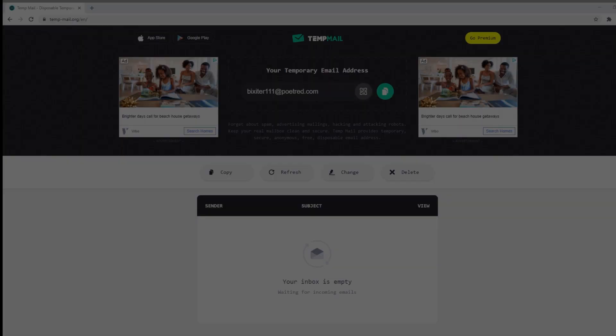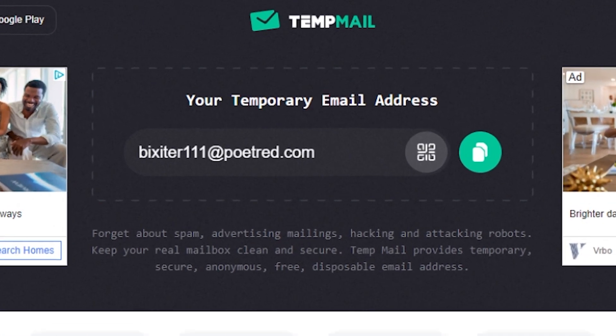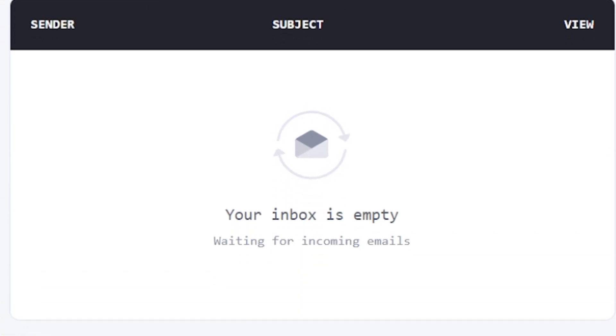There's another option if you don't want to use the sorting method with a Gmail. What you have to do is use a browser temporary email. I'll use this website — once you've generated an email, just paste it in the box and press verification and the code should pop up there. These emails are one-time use, so just generate a new one when you want to reroll again.